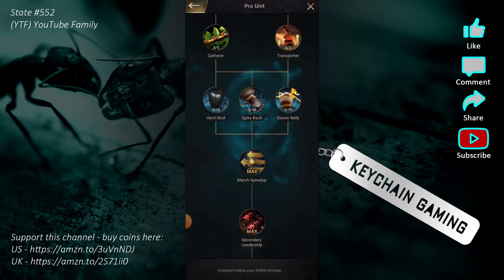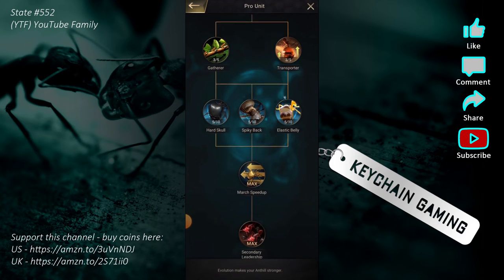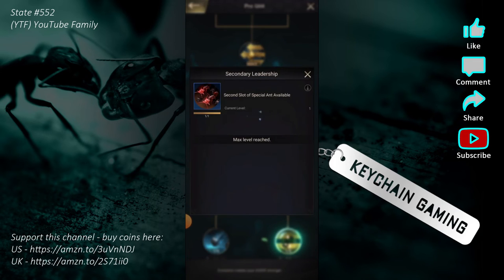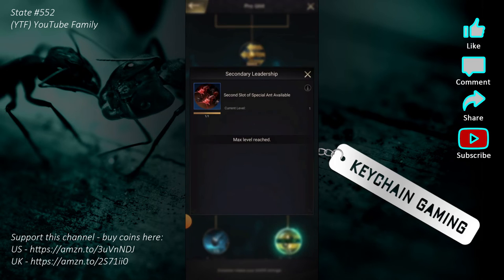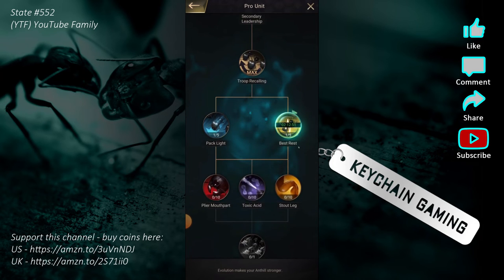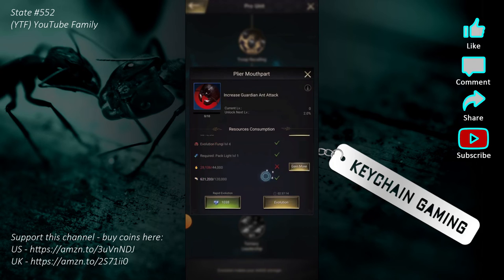Going down the research tree, you need to get the Hard Skull, Spiky Back, and Elastic Belly to level five, then March Speed Up, and then you can unlock Secondary Leadership — that unlocks the secondary slot for that march. I'm currently working toward the third slot, but it's going to take a while because I have to max out all three other marches. Look at how much this research costs — it's way outside my current resource abilities.